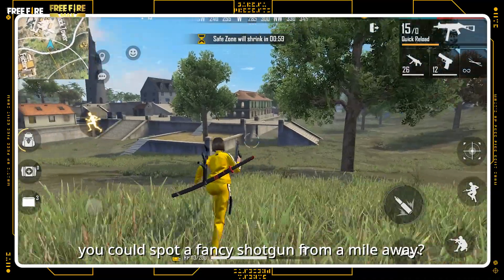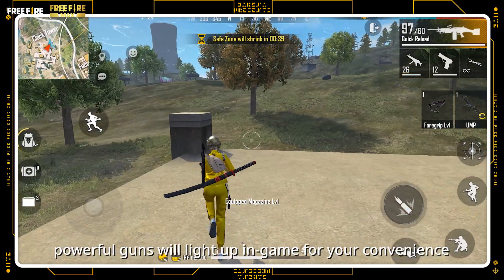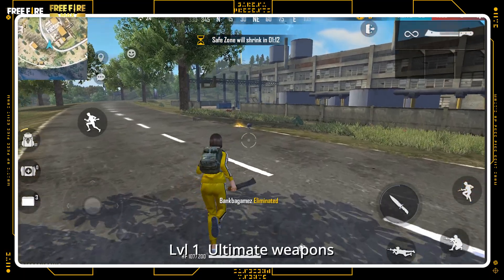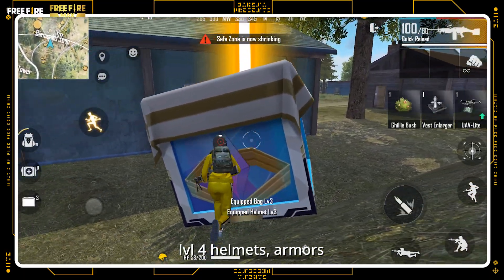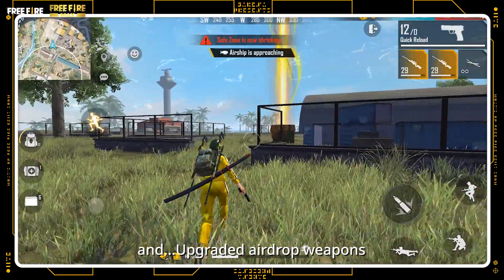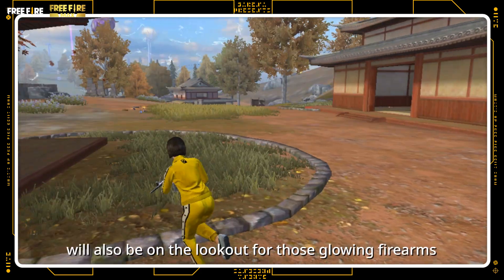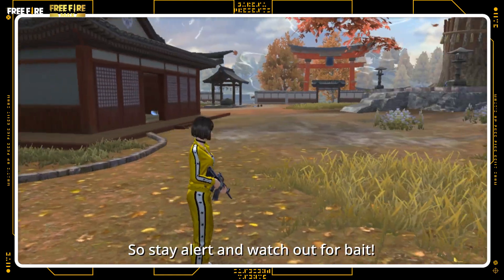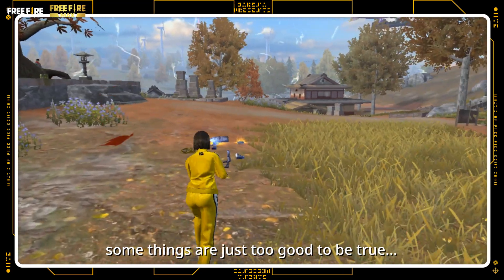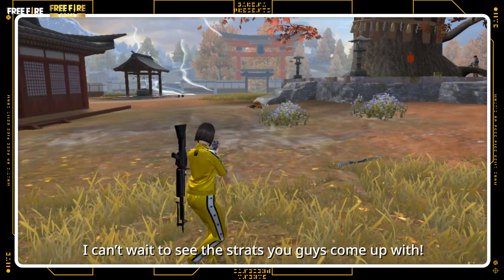Have you ever wished you could spot a fancy shotgun from a mile away? I feel you. Now, powerful guns will light up in-game for your convenience: Level 1 Ultimate Weapons, Level 2 Ultimate Weapons, Level 4 Helmets and Armors, Air Drop Weapons, Level 3 Ultimate Weapons, and upgraded Air Drop Weapons. Of course, this means that all your enemies will also be on the lookout for those glowing firearms. So stay alert and watch out for bait — speaking from personal experience, some things are just too good to be true. I can't wait to see the strats you guys come up with.